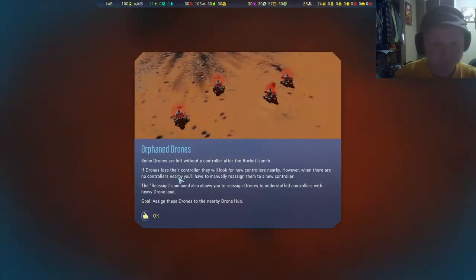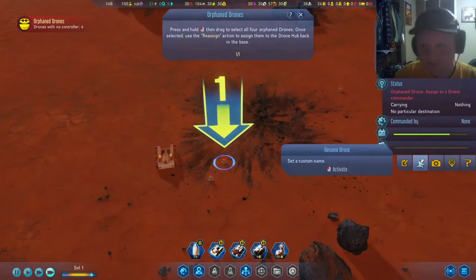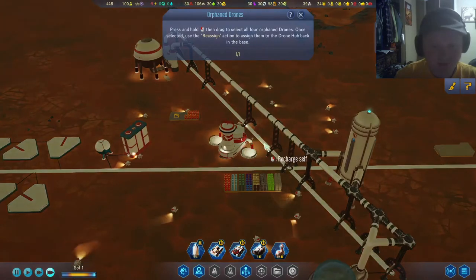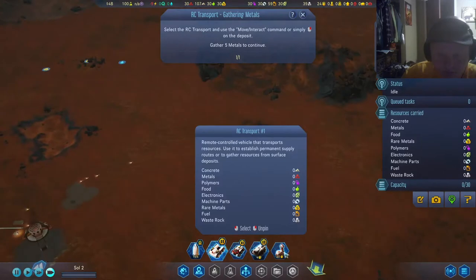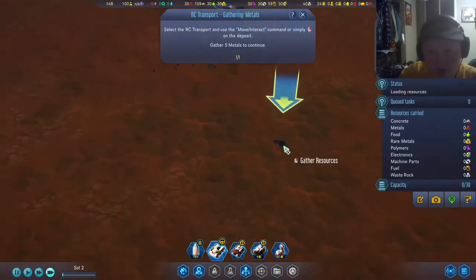Some drones are left without a controller after the rocket launch. If they lose their controller, they'll look for new controllers. Press and hold to reassign them. The RC transport is able to gather resources directly from surface deposits without the help of drones.